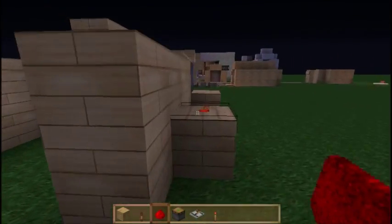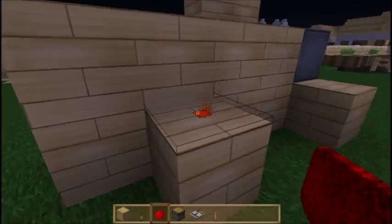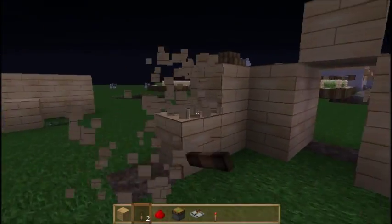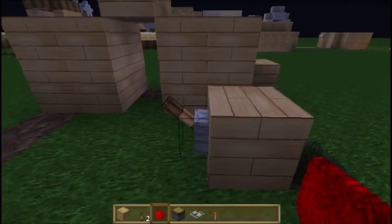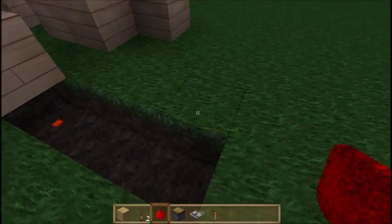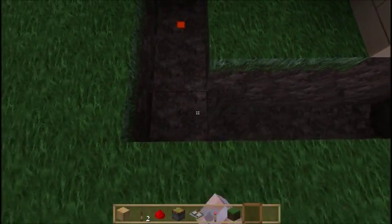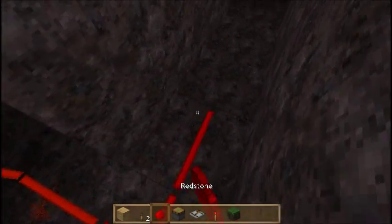The redstone actually activates now, but we need to go down one more block. I think what we're going to do is just stick with the simple idea of having the lever on the ground floor and hiding it. We've got the lever here, and we're going to dig down one underneath, like this, and place a block of redstone. That means when I turn this on, our redstone's going to turn on. Let's hollow out a compact pathway around the back and fill this in with redstone.